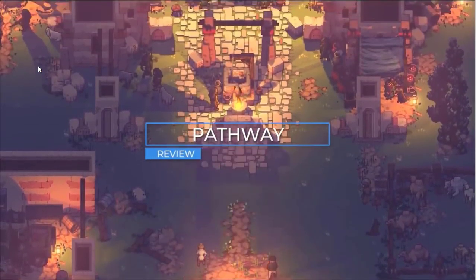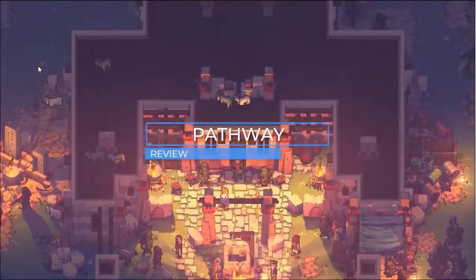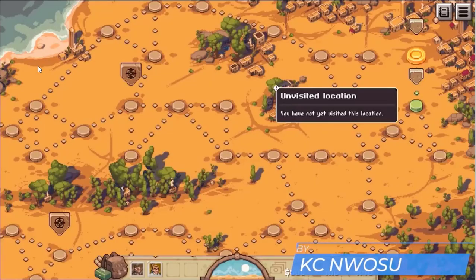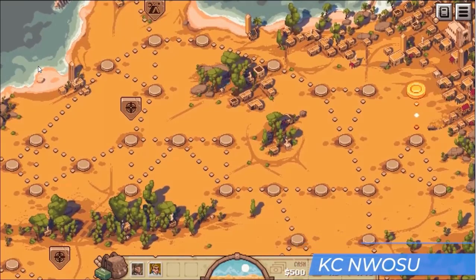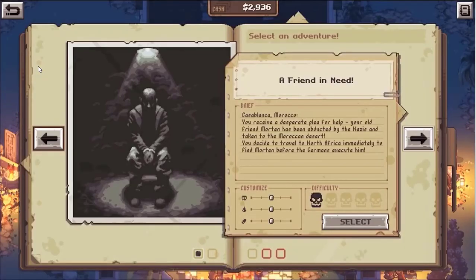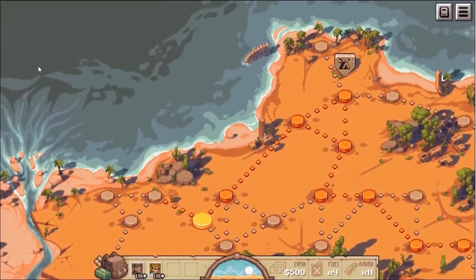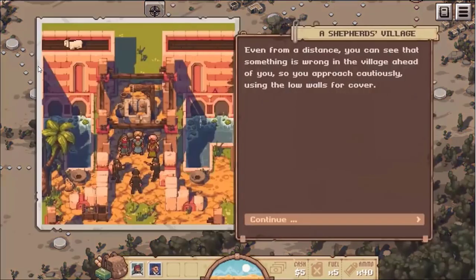Pathway is a turn-based strategy Rogue-lite in which you take a handful of 1930s adventurers across Nazi-infested Europe and Middle Eastern deserts. Each adventure is randomly generated, giving you an end location and several nodes of events you'll experience as you make your way there. Five separate adventures add different possibilities and new enemies. The developer Robotality boasts more than 400 unique events, but I was seeing duplicates as early as my second playthrough.